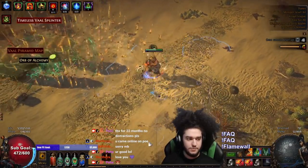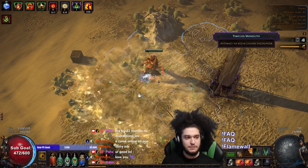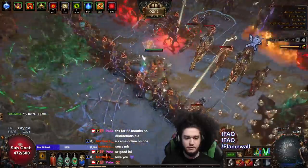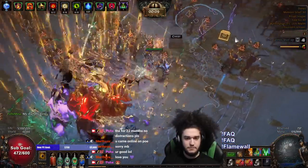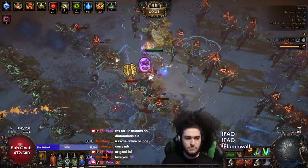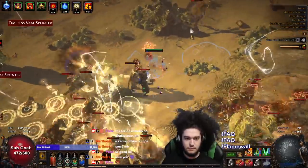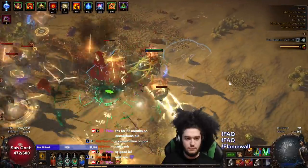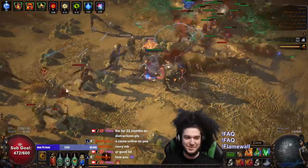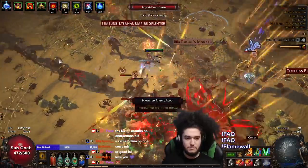That buff is wearing off so I'm just going to wait just a second — I don't really have to do this, it's just fun to kind of min-max it. So tap this and boom. Although I didn't have Elemental Overload for that one, so that kind of sucked. Oh god, this Grasping Vines... no thanks. The proximity shield? Okay, there we go.